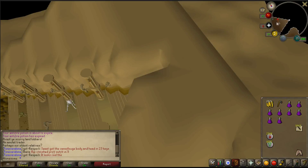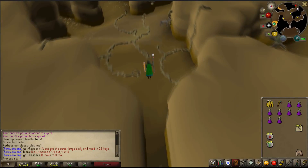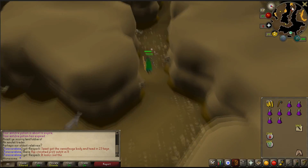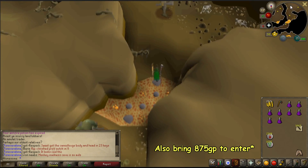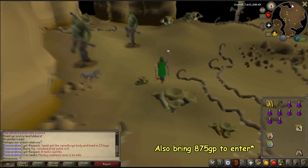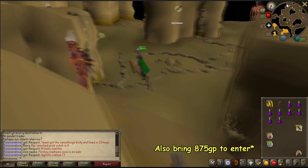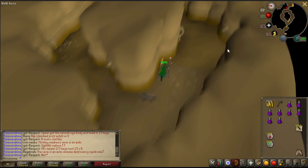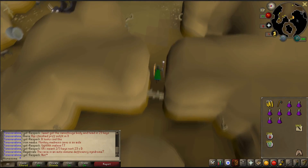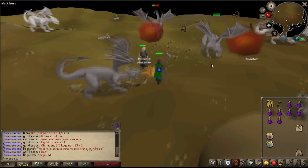Now let's go into how this method works. Head to the Brimhaven Dungeon on Karamja and go to the iron and steel dragons. Even if you have an anti-dragon shield, remember to bring anti-fire potions - they're very cheap at around 1,200 coins each, so buying 10 isn't expensive. Also bring your nature runes, your alch items (in my case yew longbows), blood runes, and an axe to be able to reach the iron dragons.